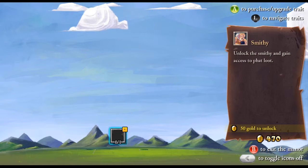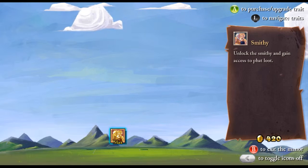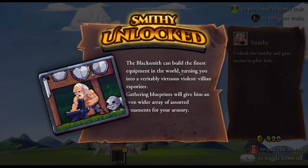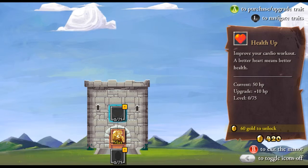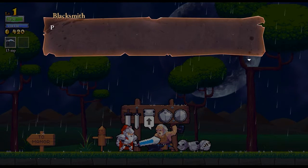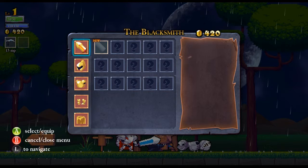It's 50 gold and it unlocks the smithy for us, where we can buy upgrades and everything. Boom - unlocked smithy. The blacksmith can build the finest equipment in the world, turning you into a veritably virtuous violent villain vaporizer. Gathering blueprints will give him an even wider array of assorted armaments for your armory. So you have to get blueprints to get more stuff, and he starts off with a very limited selection.